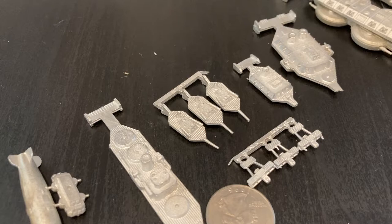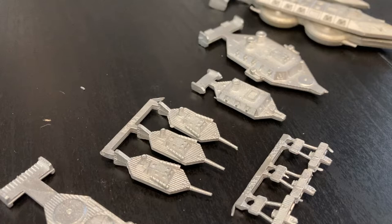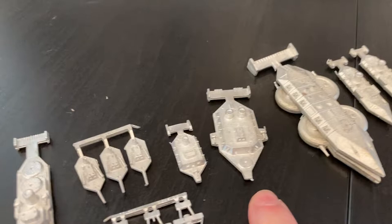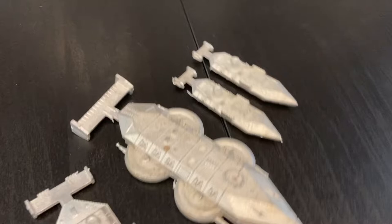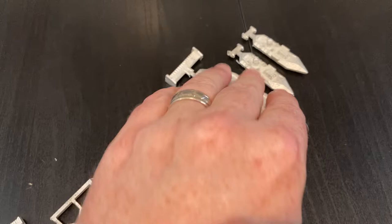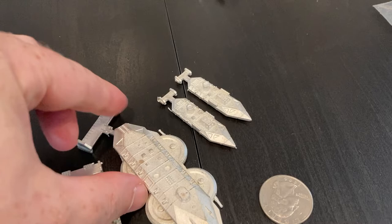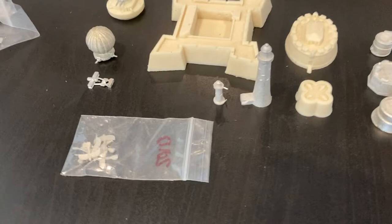Look at how big the small torpedo boats actually are — I thought they'd be really tiny but they're pretty nicely sized. They've got this kind of ironclad monitor, early river craft, Civil War era feel for the US. There's also an older cruiser type I got off Creeping Scale Miniatures, then a battle cruiser and two torpedo cruisers in a similar hull shape. Really love those. Holy smokes — what a big beefy chunk of metal that battle cruiser is. It'll take some reinforcing to get on a flight stand.